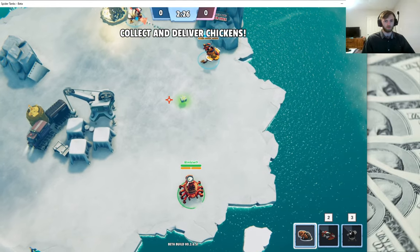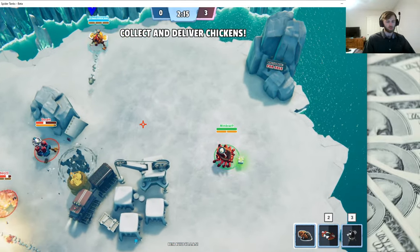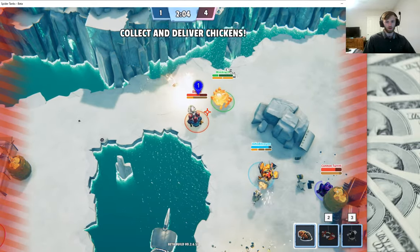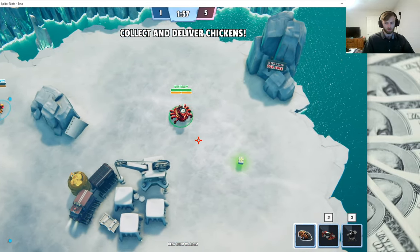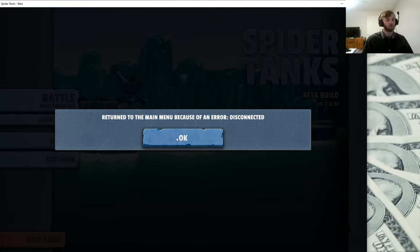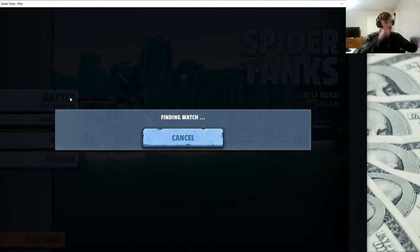The mode is 'Collect and Deliver Chickens' — I've never played this mode before. We go and pick up chickens and put them in the bucket. I'm moving around with WASD and using my mouse to shoot. I got owned right away — I forgot I don't have the shield now. I need to try out the invisibility. We dropped back in. I also forgot I switched over to the shotgun.